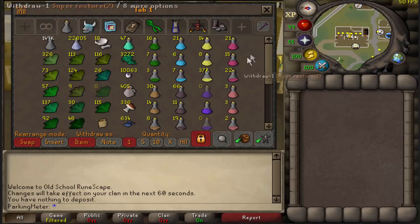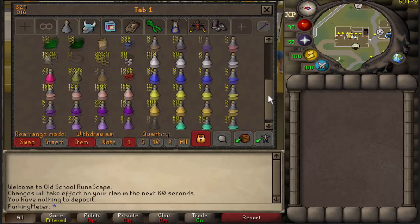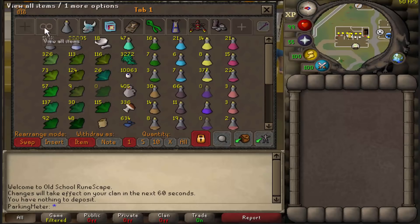Moving on — potion tab. Got a bunch of potions here, a bunch of herbs on the side, got my sack as well. Basically everyone has a potion tab and this one's mine.